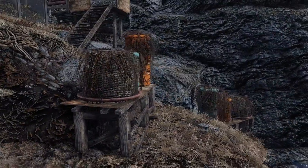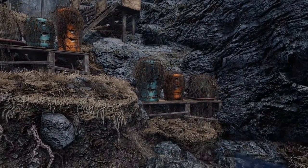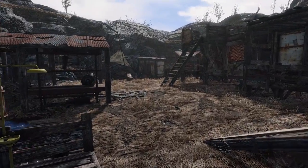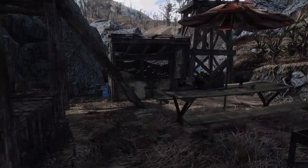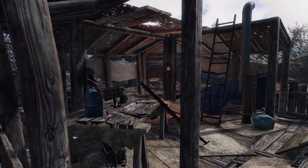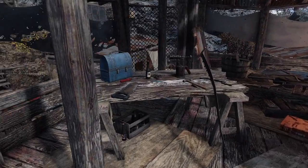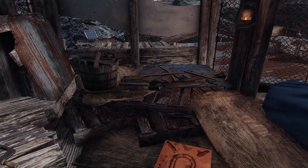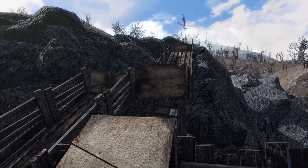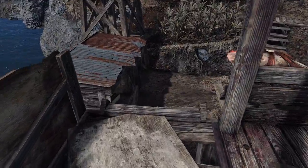I also have some beehives, since they're a good source of food and also good for my garden. I started working on my second floor, but as you can see it's still a work in progress. Here I made an escape route in case things go badly and I need to defend my home — I can always run into the hills.